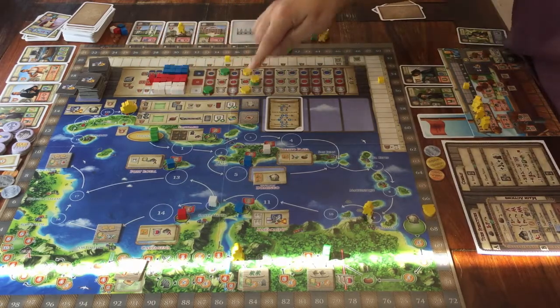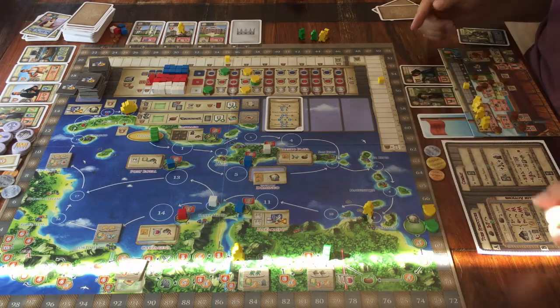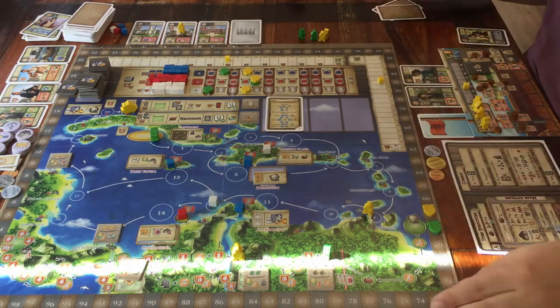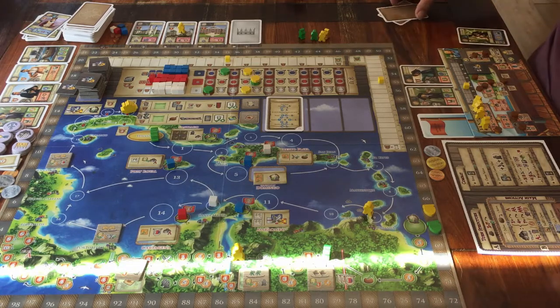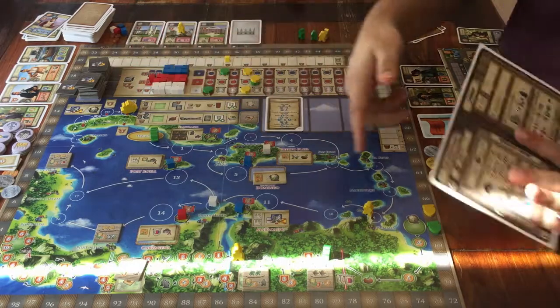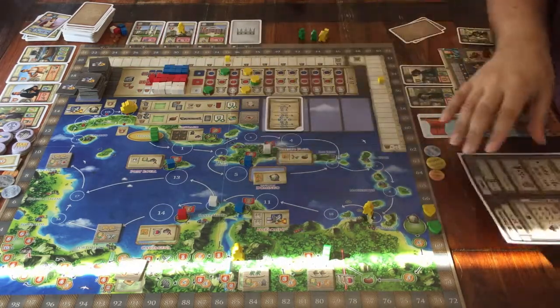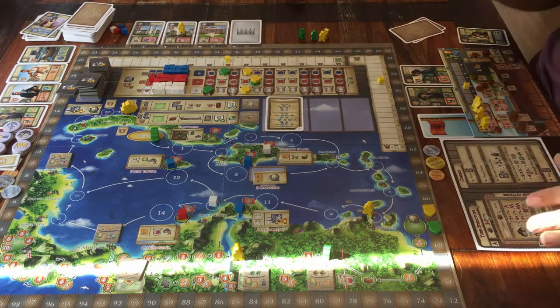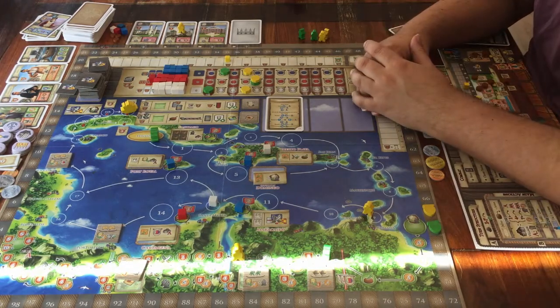Now you can see who won the game. But regardless of that, I hope everyone had fun playing it. This is how you play Maracaibo. It's a lot to take in, but the board and your information sheet offer a lot of help before you have to look things up in the rule book. You get used to it quite quickly. Thank you for watching. Feel free to leave a comment — see you for the next one.